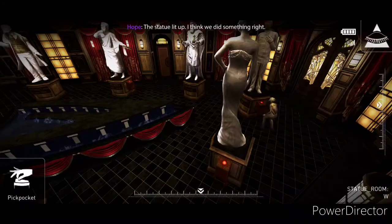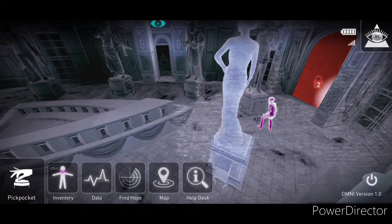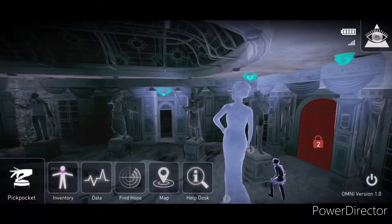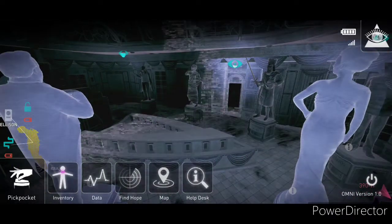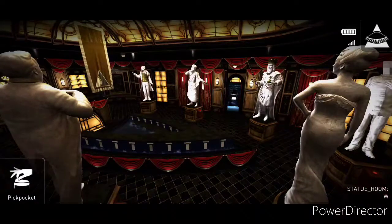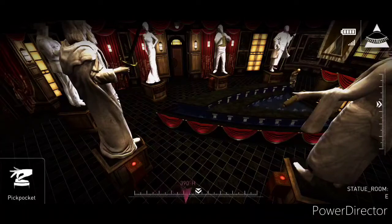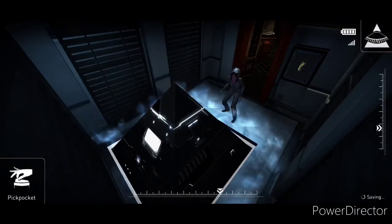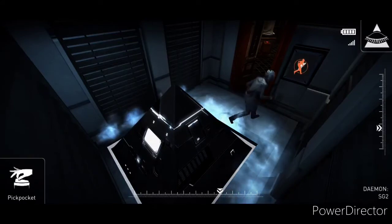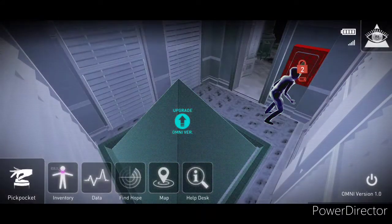I like how this guard doesn't realize that anything's going on. Now that we have that door open, he's still just looking at that. Let's get in here — it looks like that's our Omni Tool room. Can you hack this open? No, I can't. So let's just get to the upgrade.